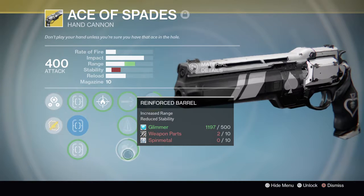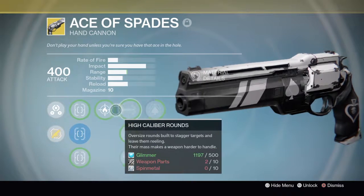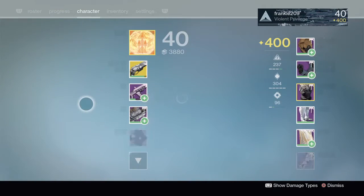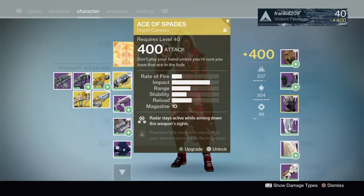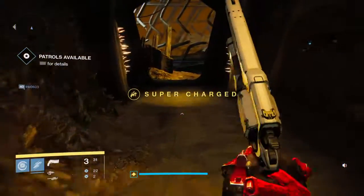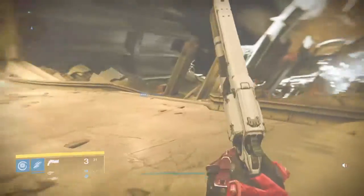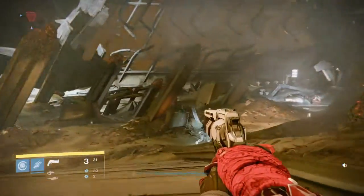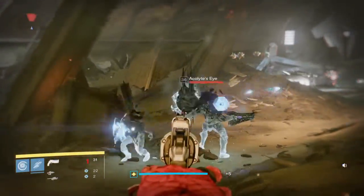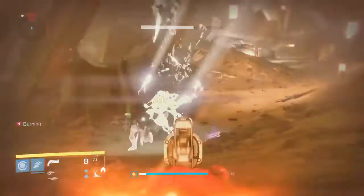There's also Perfect Balance, which gives this weapon extremely low recoil, Reinforced Barrel which increases range but reduces stability, and Maverick — precision kills move one round from your ammo reserves into the magazine. Some people say it fires exactly the same way and makes exactly the same noise as the Hawkmoon, as you can see.